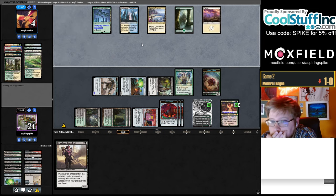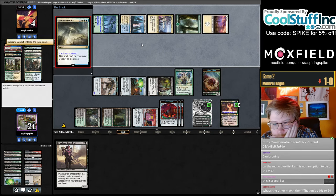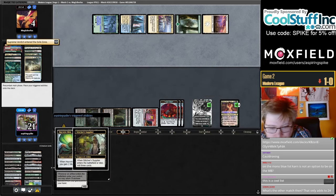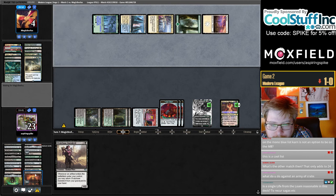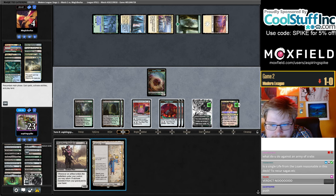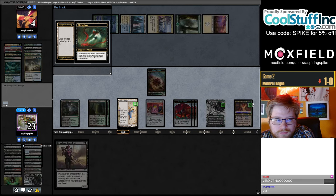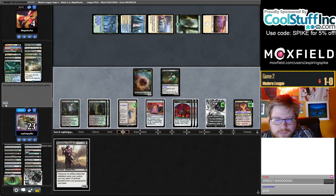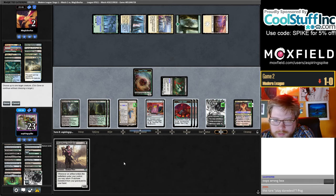They're playing — Verdict I guess. Okay, that's pretty fine. They have one Bloodghast, only one Bloodghast. No land yet — there we go. So it's plus first here, we milled another one. So they're dead to the Grist ultimate, they're dead to me attacking. Got one card in their hand. Hard cast Daredevil.